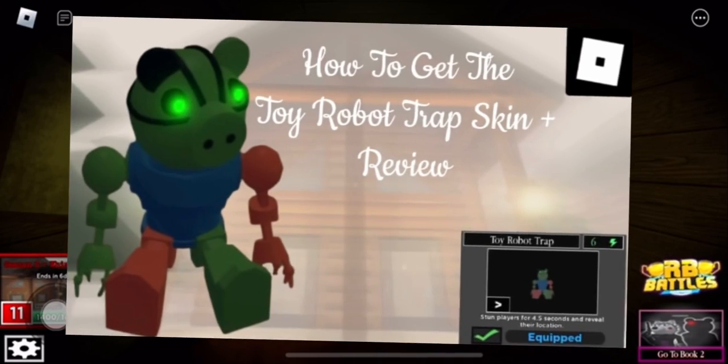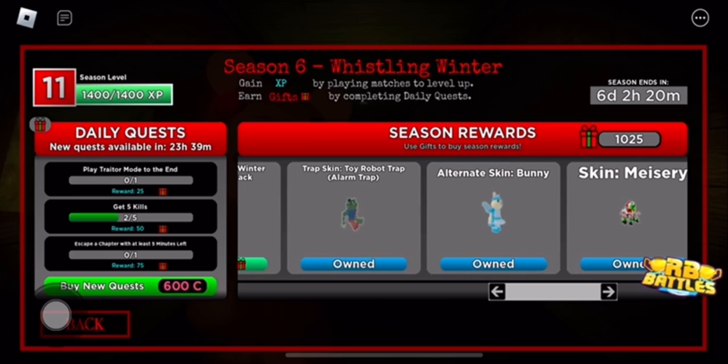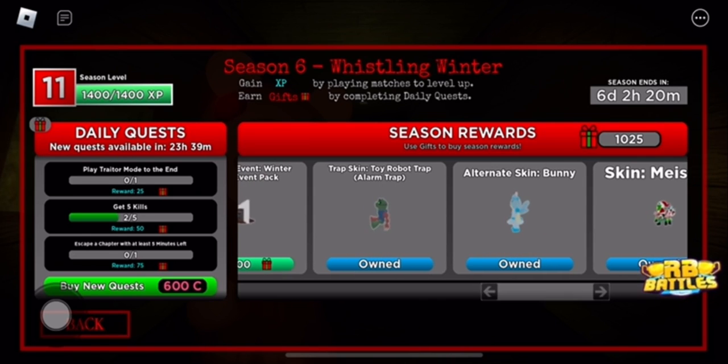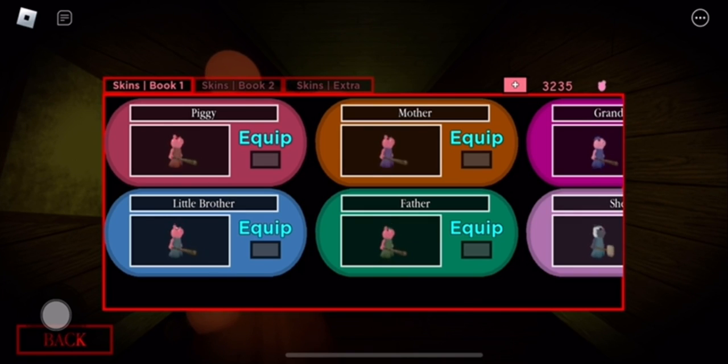In this video let me show you how to get the new toy robot trap skin for the Piggy Christmas event. My recording failed and corrupted so I already bought it, but it is 550.